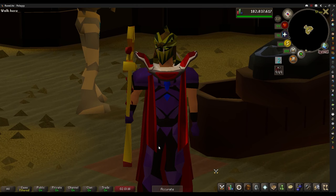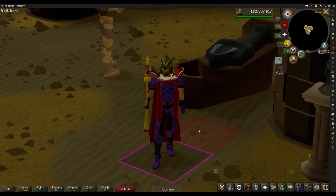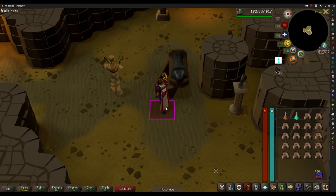I'm in a skilly mood, so I think I'm going to do some Pyramid Plunder and try to get myself a Pharaoh Scepter for the collection log. I've only done Pyramid Plunder a couple of times, so I kind of get the gist of things. I hear the XP is pretty decent.